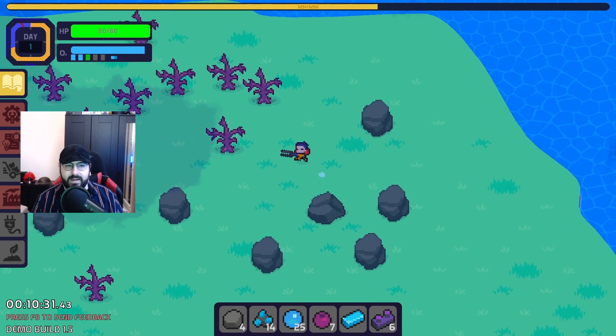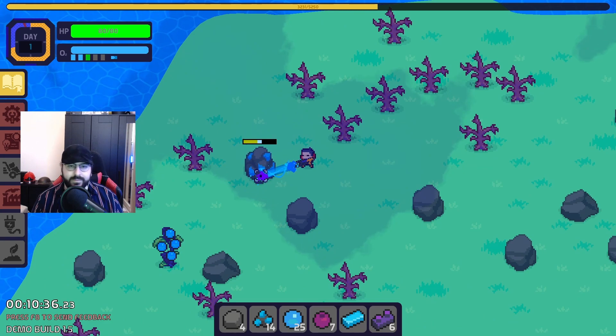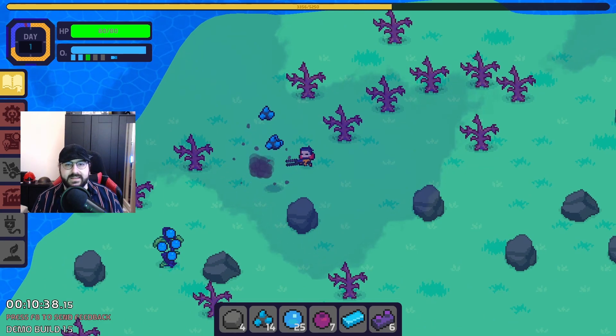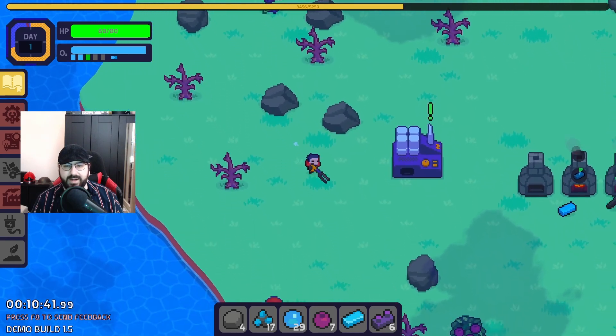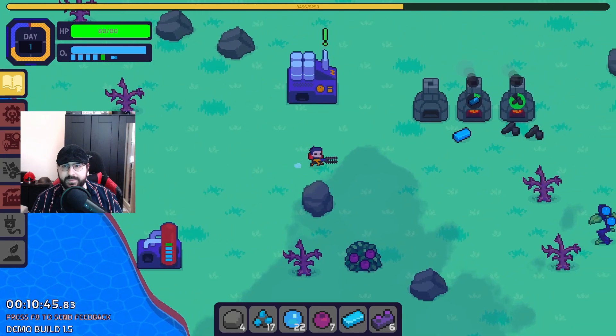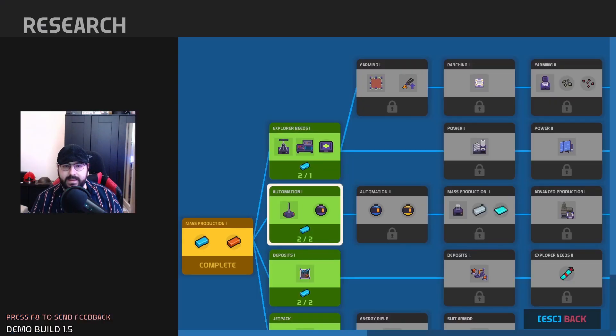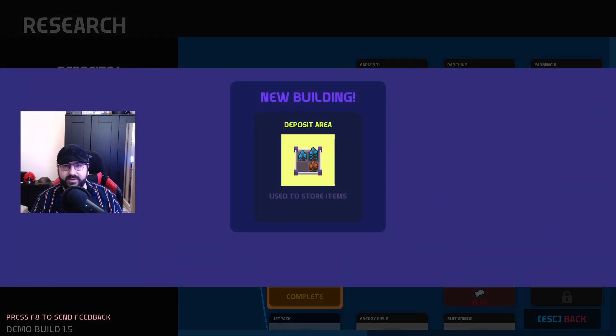So yeah, what do you guys think about this one? I think it's pretty cool. I could play this a lot and automate like everything. There we go — let's make the deposit. Boom, use the store items.